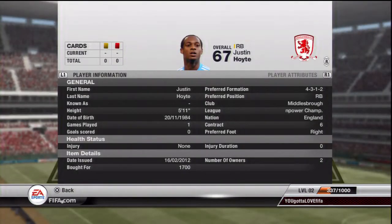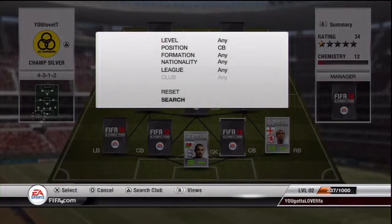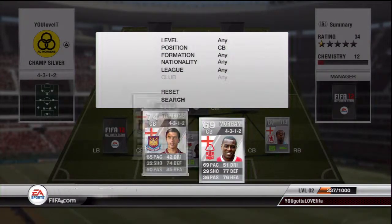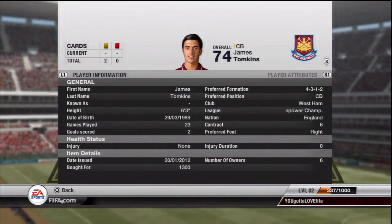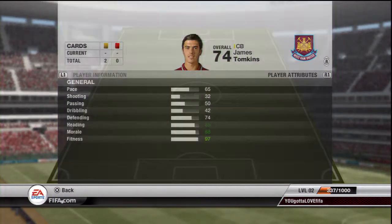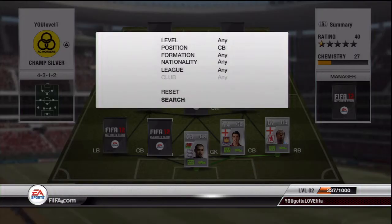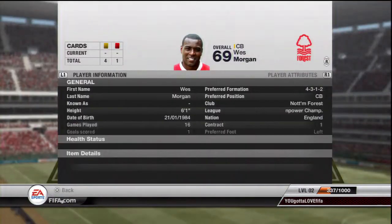Hoyt cost me 1700 coins, he's got 84 pace and 67 defending - that's okay. James Tomkins here - the main reason I got him is because I support my team. He cost me 1300 coins, he's got 65 pace and 64 defending, but he's got some other bad stats though he's a pretty good defender.